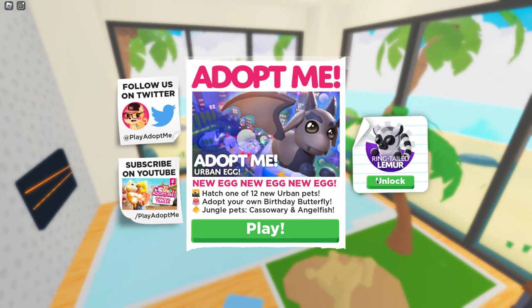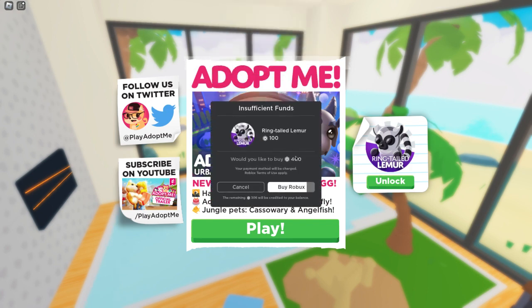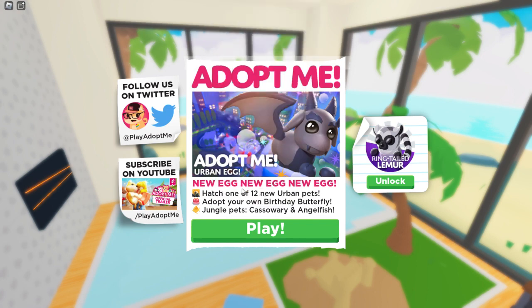What do we have for the Robux pet? Obviously we have a Robux pet. Let's see here — it's called the Ring Tailed Lemur. How much? 100 Robux? Well, that's not bad. That's not bad at all. Also there's a bat dragon right here, guys.